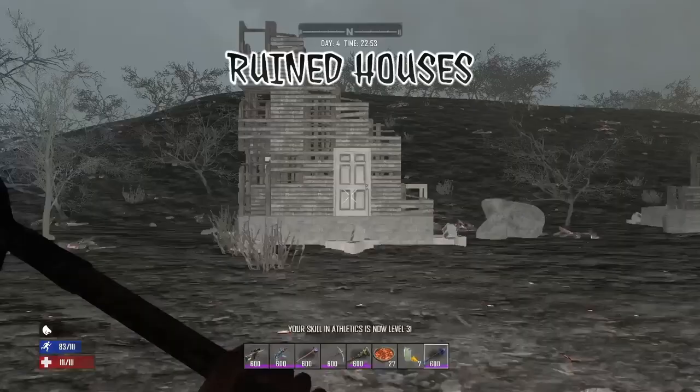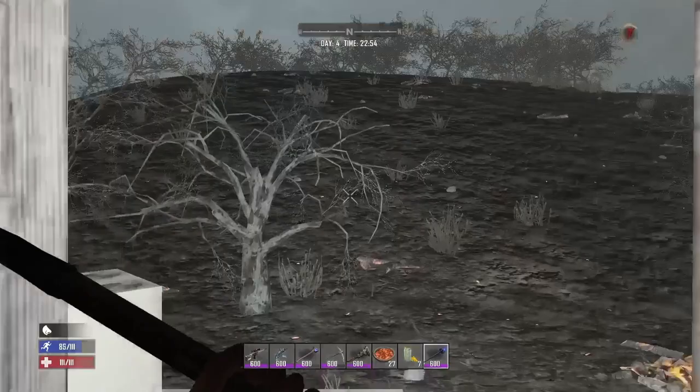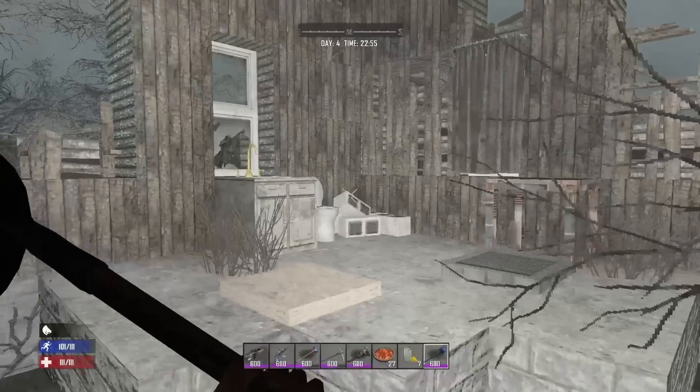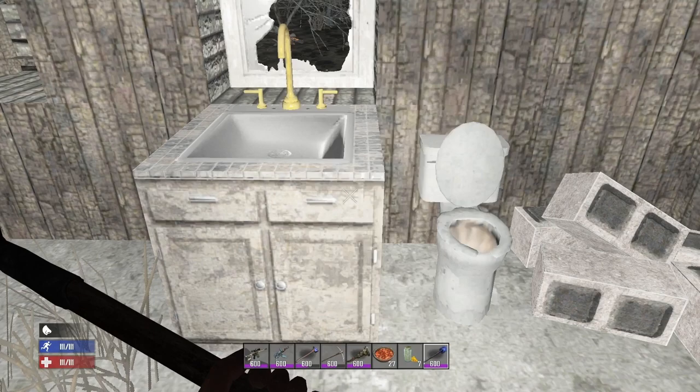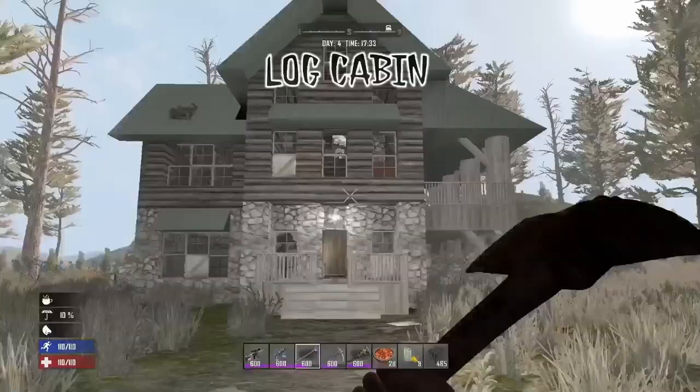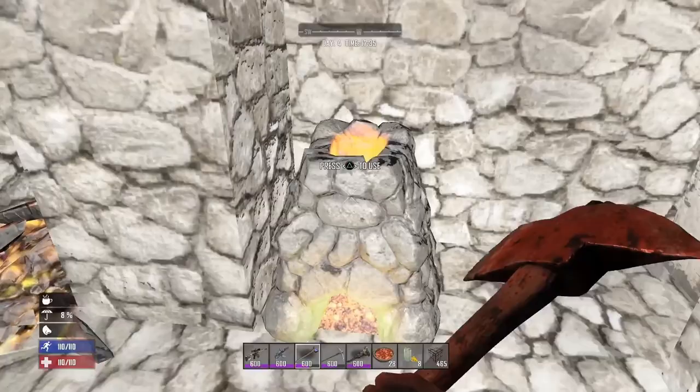Ruined houses spawn in two different prefabs — one has a front door and the other doesn't. The one that spawns with the door will always have an oven, a cupboard, and a bird's nest inside. The other prefab will always have a sink, a toilet, and a trash can. These can be handy when you find them early game, giving you the chance to find a wrench, a pistol, or some eggs and feathers. When you see one of these cabins always pop your head in and have a look because they have a high chance of spawning with a forge inside, so they can make for a good starter base for your first week in game.